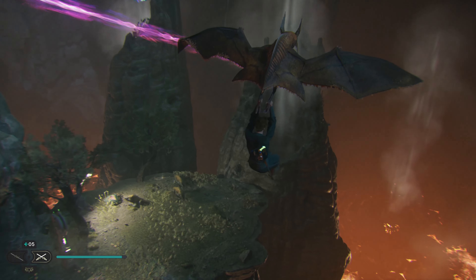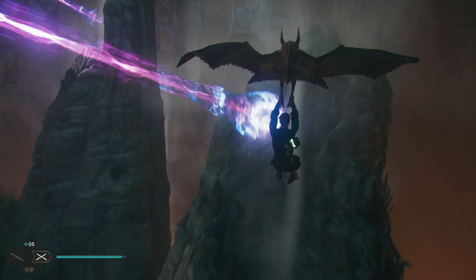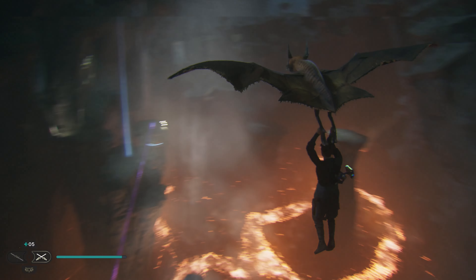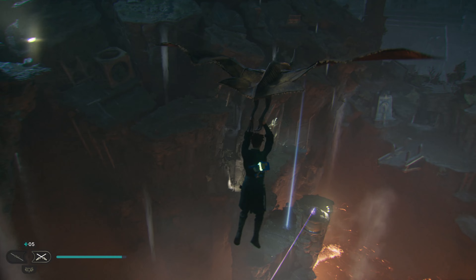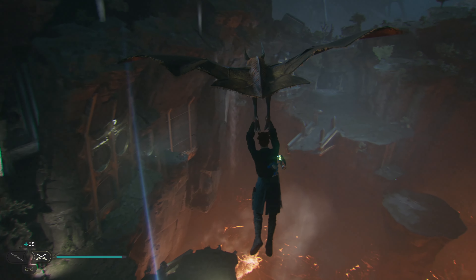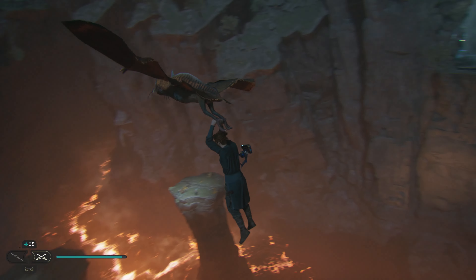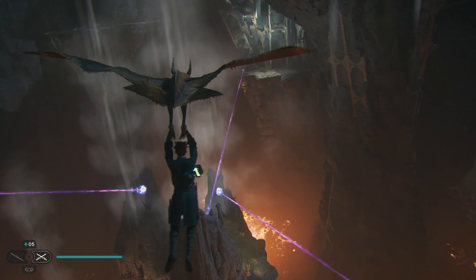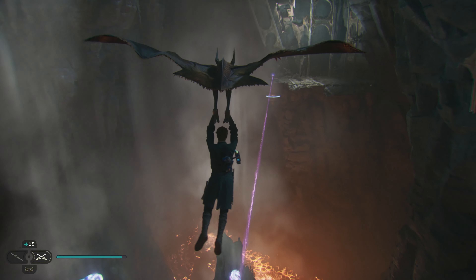At a certain point during the story you're going to be in the Devastated Settlement and you're going to have to break open these air vents using these purple lasers that you see. Just ignore them for now. That was part of the story and once you've completed that part of the story you'll unlock three air vents. So all you need to do is just use that meditation point, grab the bird and then just fly around in circles and allow the vents to push you up.